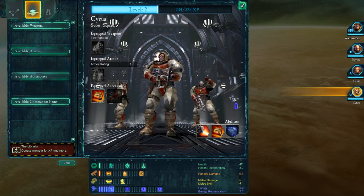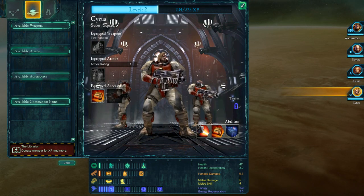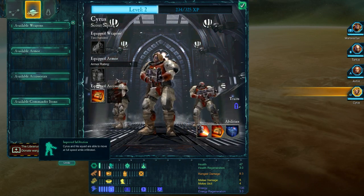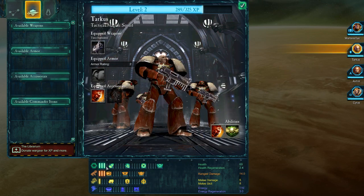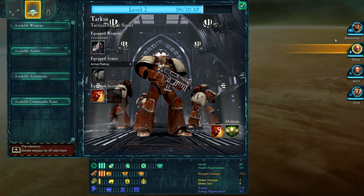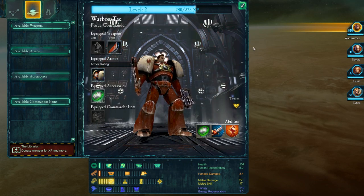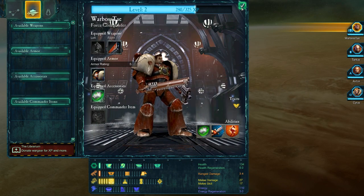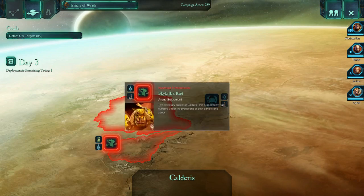You want to choose two attributes to focus on: for Cyrus that's energy and health; for Avatis, ranged and health; and for my Force Commander, probably close combat and health. Thanks for watching, everyone — hope you enjoyed episode two of the Let's Play Dawn of War 2. Join us next time when we figure out whether to go after Gut Wrencha or Sky Killer.